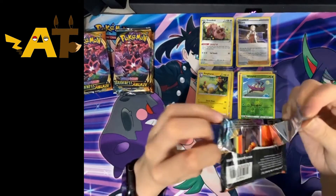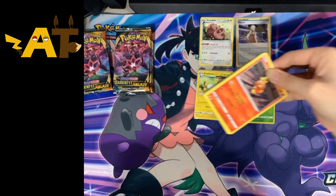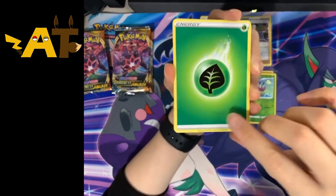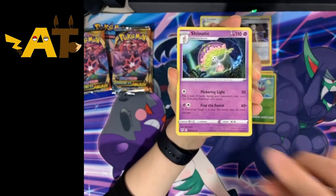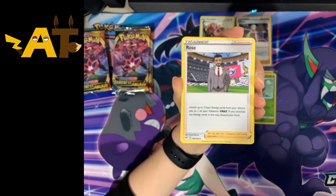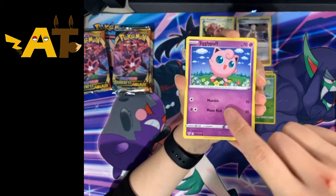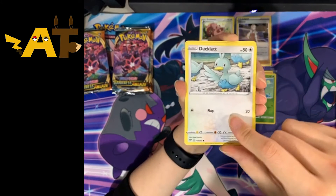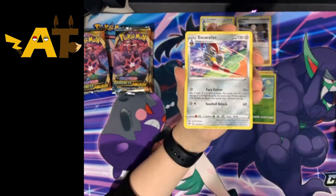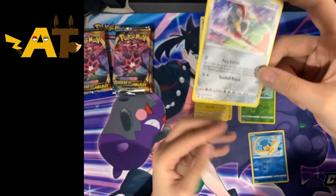Next pack — open it up and bin the pack. That was really fast. We've got: Leaf Energy, Grass Energy, Leaf Energy, Shiinotic, Rose, Simipour, Torchic, Trapinch, Jigglypuff, Ducklett, Ducklett, Coral Blast, reverse holo Pansear, and an Excavalier regular rare.